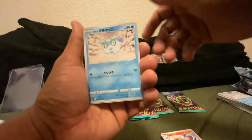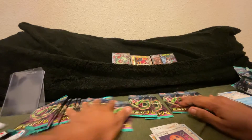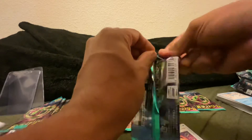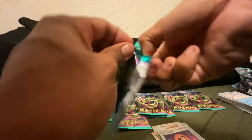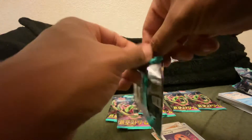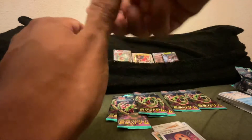Okay we have Skuntank, Darumaka, Sableye, Sandshrew, and Terrifying Mask. Now remember, once we pull the secret from this booster we are going to call it there. This is another reason why I really like the Japanese sets — as you can see we already have six pulls, and that's really nice. With English sets it's typically a lot harder, there are a lot more cards in the set, and the pull rates are just dismal compared to the Japanese sets.